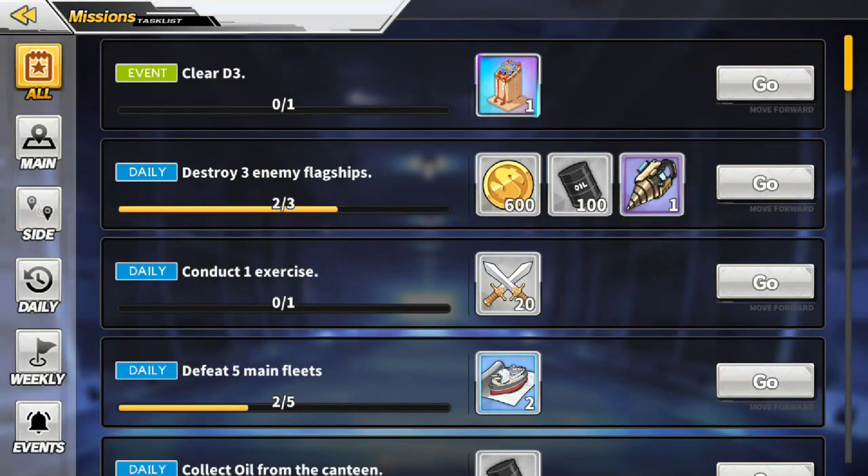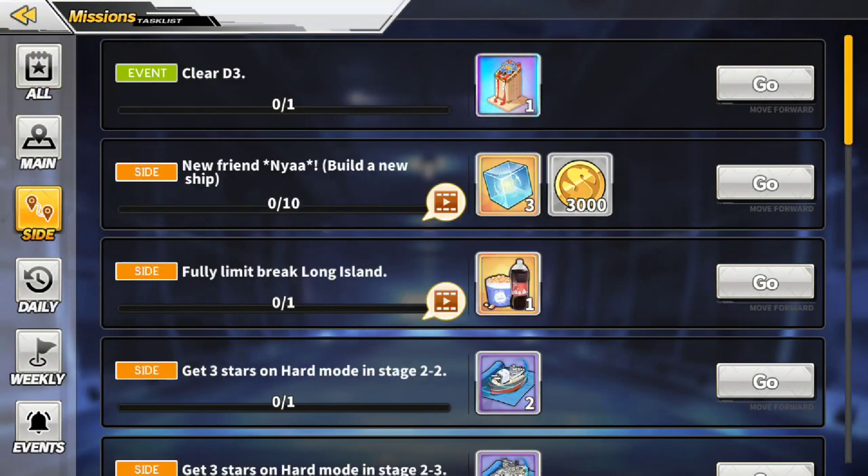Moving on to the second mission — it is to build 10 ships. I don't have enough currency right now so I'll complete that one later.